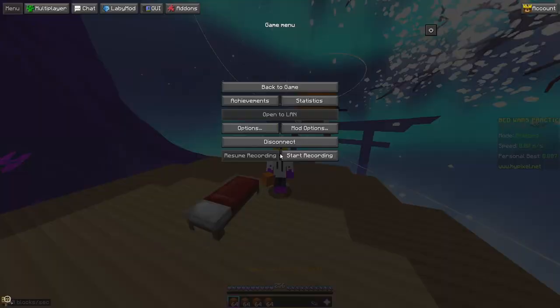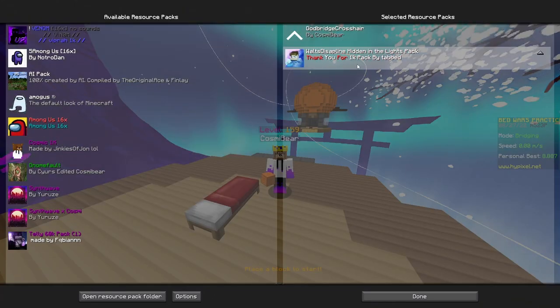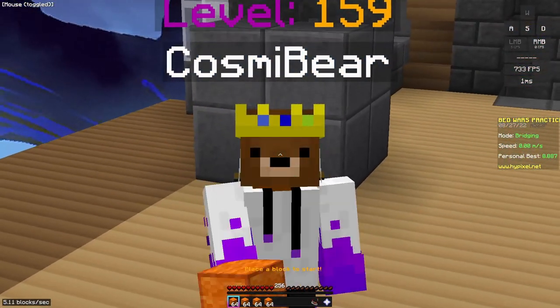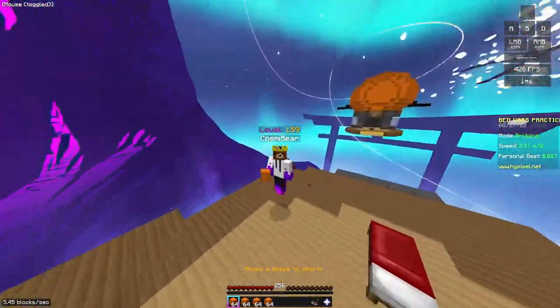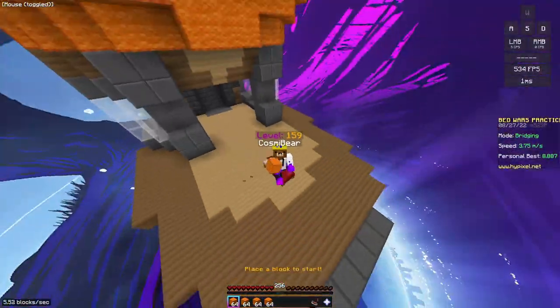So all you gotta do to use this: go to Options, Resource Packs, toss it on top of your texture pack, and then once you've done that, you have the Godbridge crosshair. A download to this pack — the Godbridge crosshair — will be in the description.